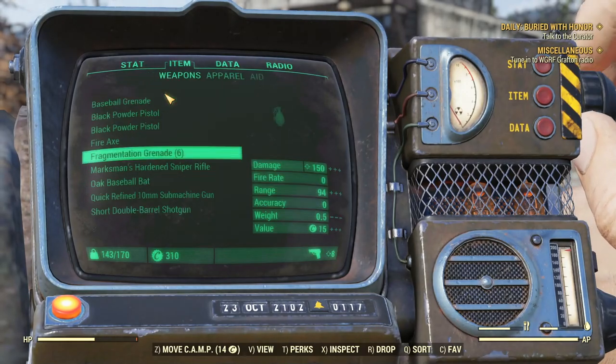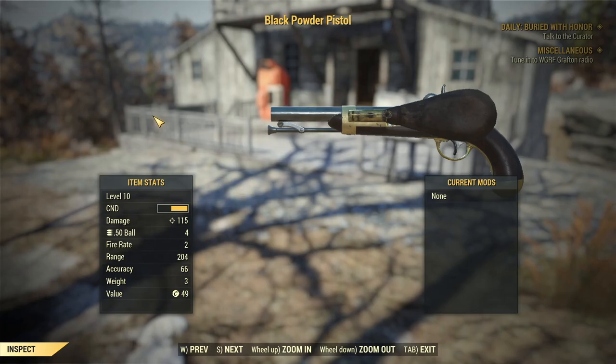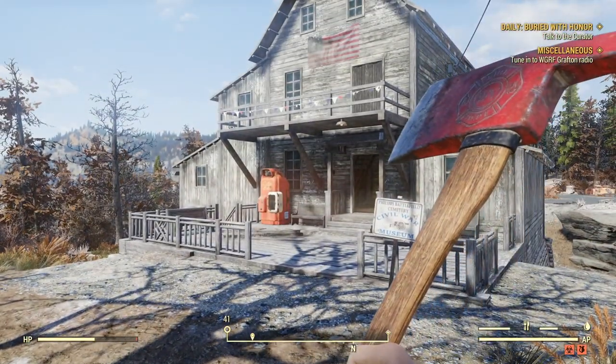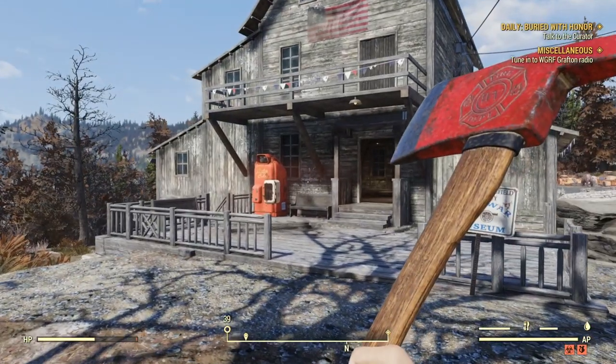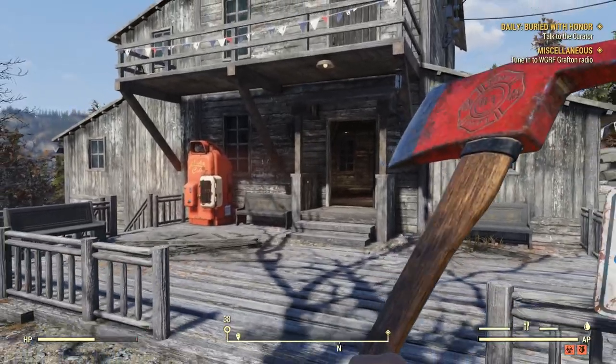A lot of stuff spawns here. The black powder pistol spawns here, which is a pistol. There's a black powder rifle that spawns here. There's all kinds of stuff that spawns here, so be sure to look all around this place while you are here because there is more than just what I am showing you in this guide.